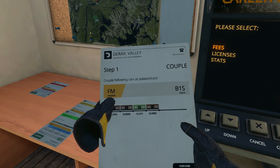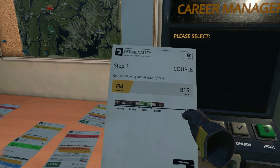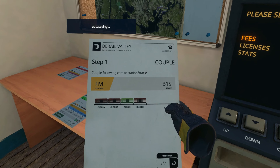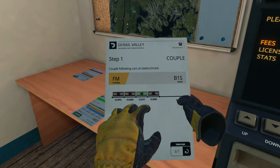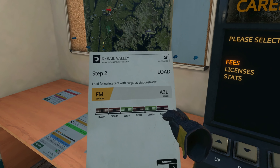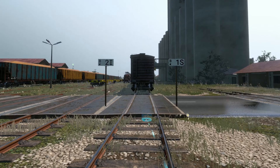There's our shunting load. We're going to track B1S to pick up four cars, and then to B3S — those are our storage tracks — to pick up two more cars, for six total. Then we load them on A3L. Let's go do that right now — B1S, here we go.